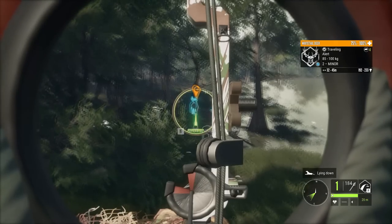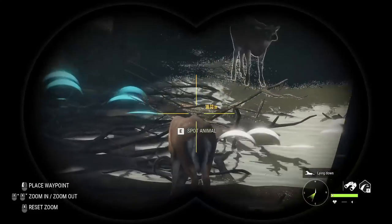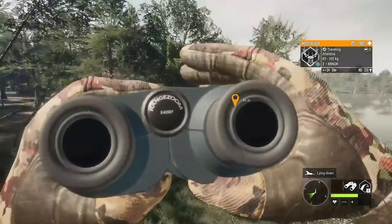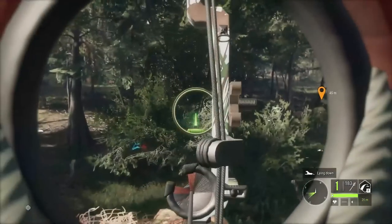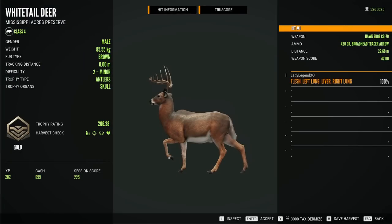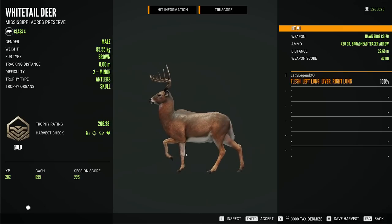Step out from behind the tree — he's alert. I'm going to use my collar. You are very thirsty, are you? That's right. And splat — he is down! We got him. Beautiful — a gold whitetail buck and a beauty shot. Double lung liver from 22.68 meters, and that is one more species down with the bow. Very, very sweet.